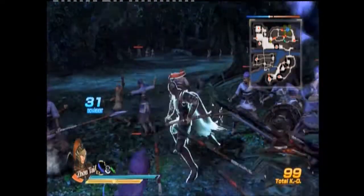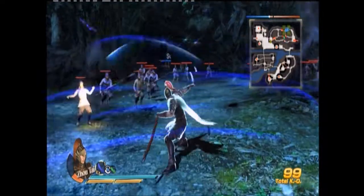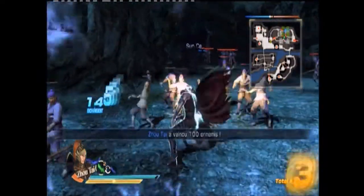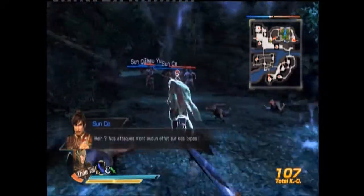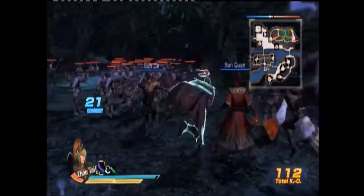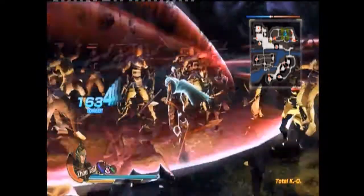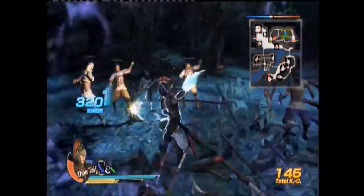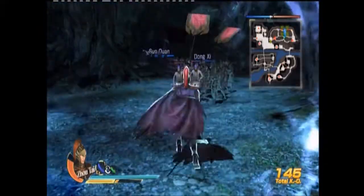Vous voyez que le katana est colorié en bleu — je peux changer d'arme en plein milieu de jeu pour passer dans un autre style de gameplay. Je préfère le katana. Je vais faire mon musou en attaque spéciale pour vous le montrer, qui est assez sympa. Il donne juste un coup... c'est en charge, l'ordre trop rapide, le samouraï du temps ancien.